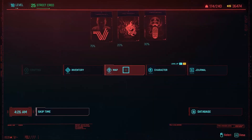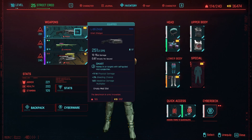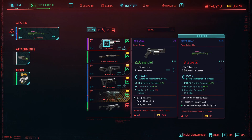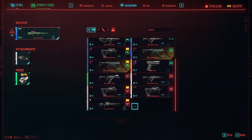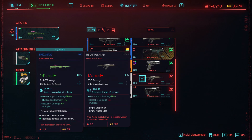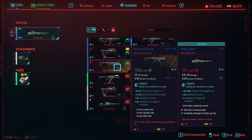Hello everybody. If you want to get the Problem Solver submachine gun, you need to do the Riders of the Storm side job. One of the enemies will actually drop the gun, and we're gonna see it on the floor with this yellow mark with an exclamation mark — that's how you know this is the one to pick up.